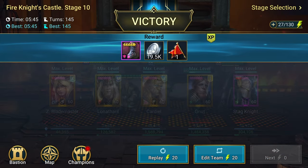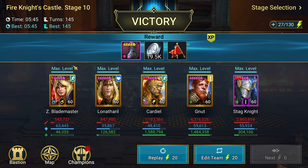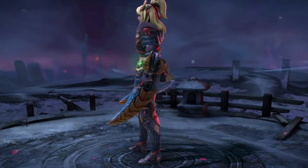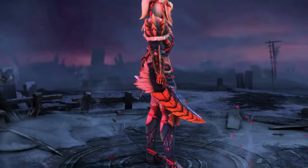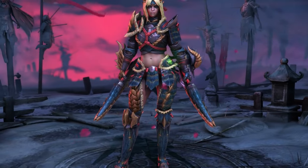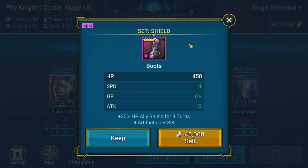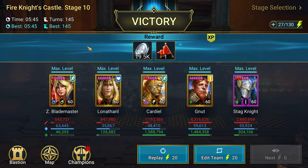Xenogre Blademaster — you can't really get her anymore because she was a limited time champion. But for those of you who do have her and you're sitting on her, this is something you might want to consider doing: Hard Fire Knight 10. This is a slower run; I do have faster compositions. I think my fastest time on my main account is two minutes. But this one is especially for the merriest mission — it's just good enough that you get it done.